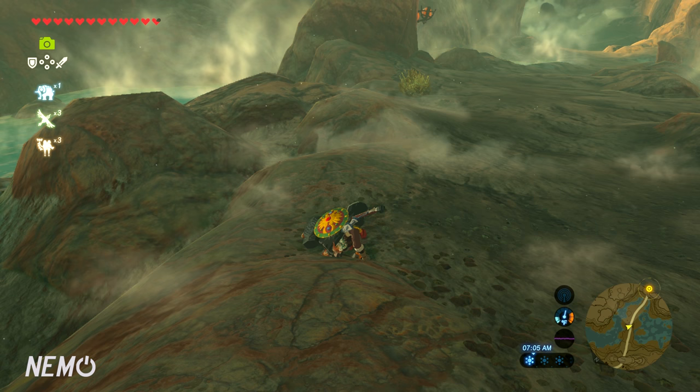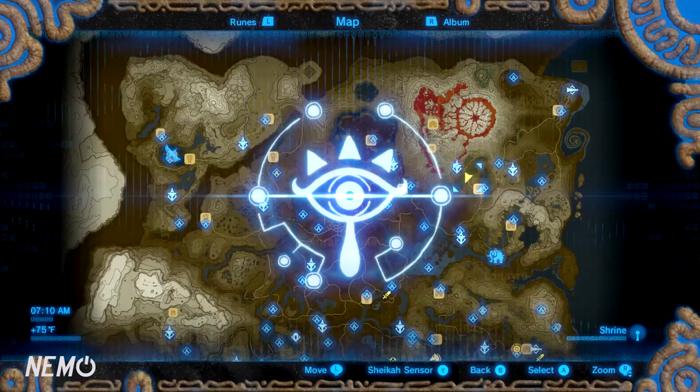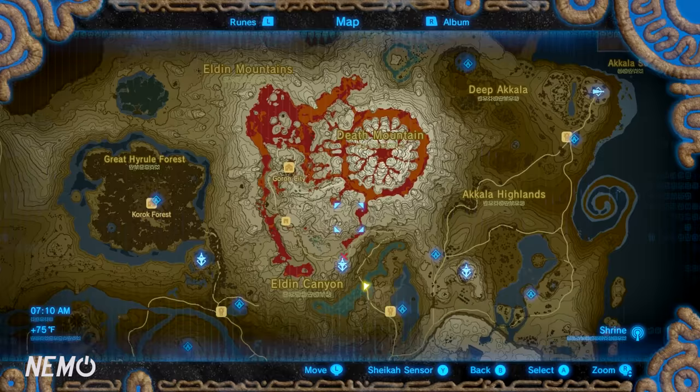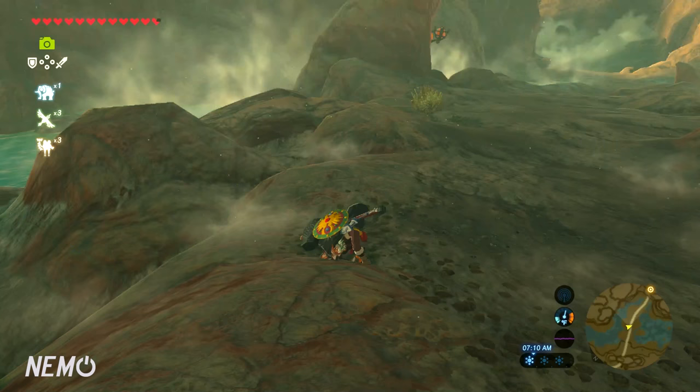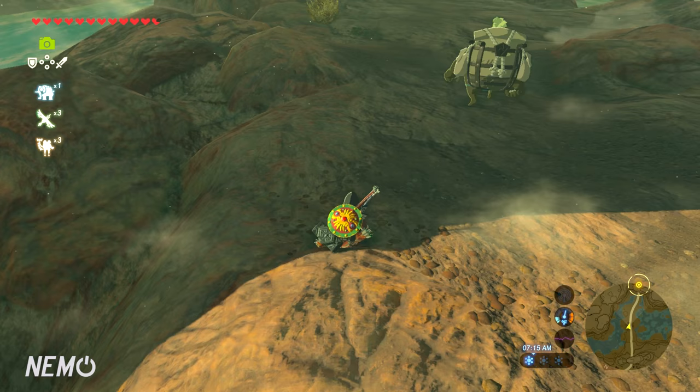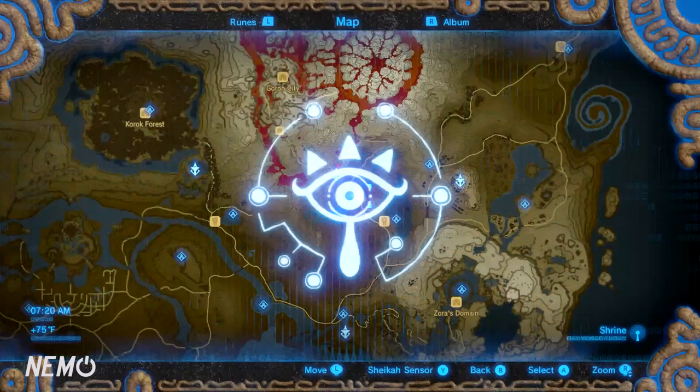Hey, what's up everybody, welcome back to the channel. Today I'm going to teach you guys how you can traverse around the Goron region, or the Death Mountain region. In the Eldin region you basically need to have fireproof gear or some type of fireproof elixir to traverse around, or you will die pretty quick. A lot of people are having trouble with this, so in this video I'm going to teach you the ropes.